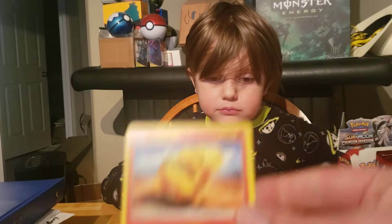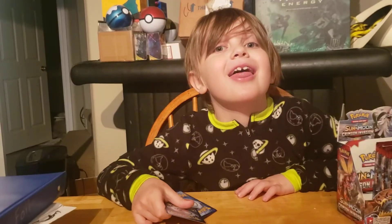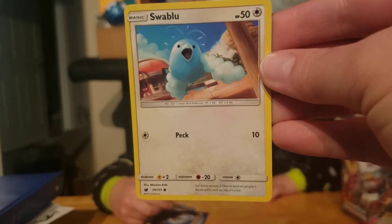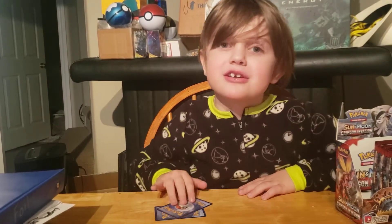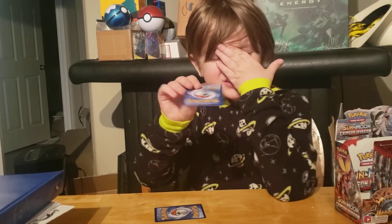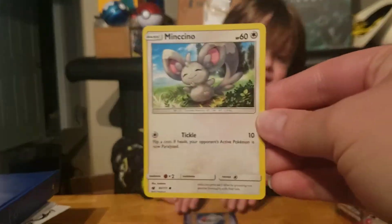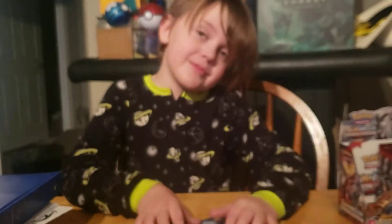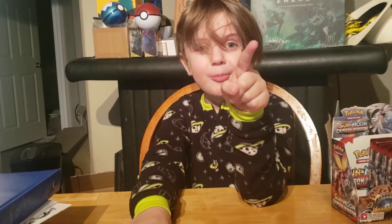We've got a Snorunt, Swinub — Snowball! A Swablu. What's that Pokémon's name? The one that's pink and looks like a dog? Oh — Snubbull! Tell them your story about Snubbull. A Minccino — I'm still salty. And a Mr. Mime. Tell them! Okay.